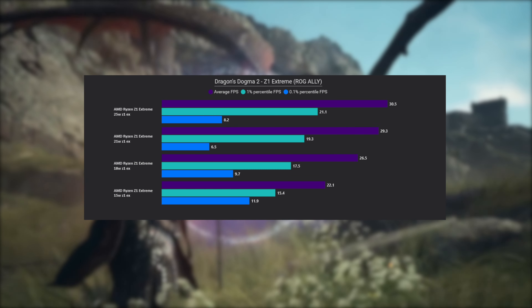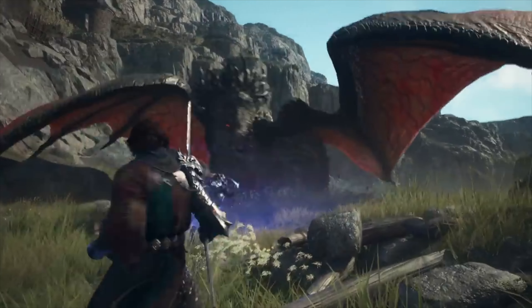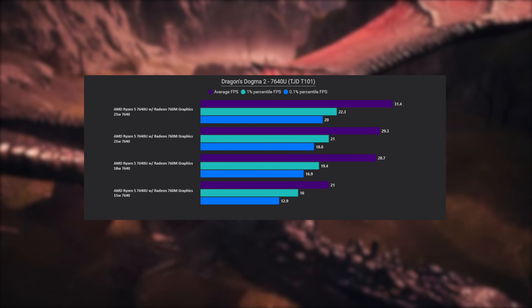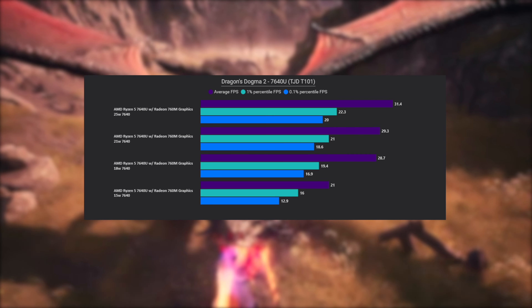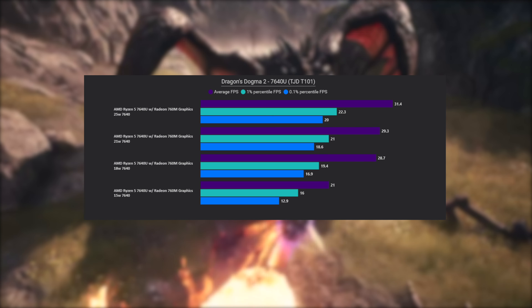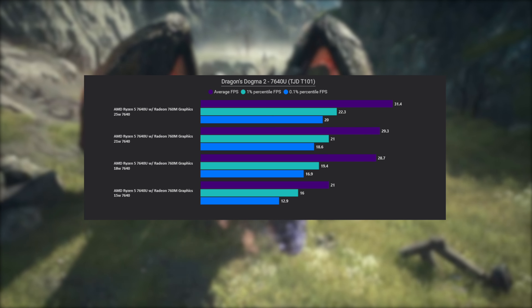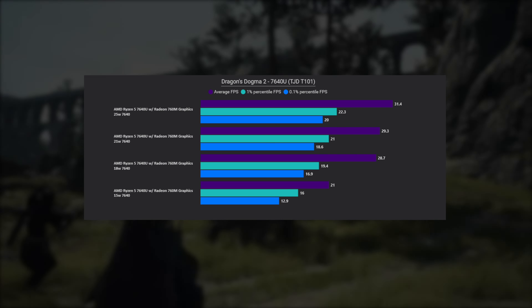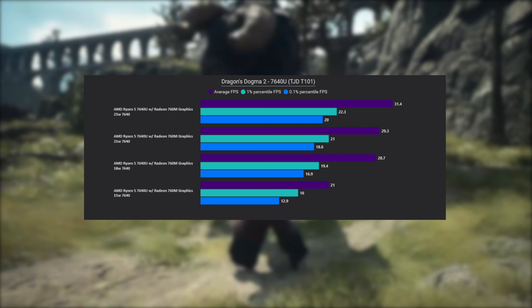So hitting 30 FPS is going to be hard on this device for the most part. Moving on to the next one in the list, we have the 7640U. It's a little better in some areas, a little worse in others. Overall, once again, this is not really the device that should effectively run this game.